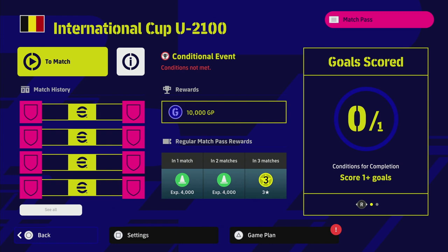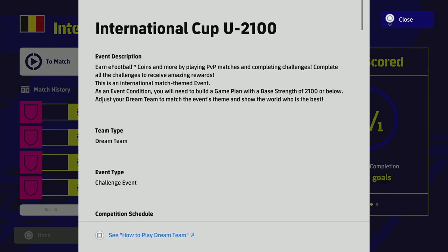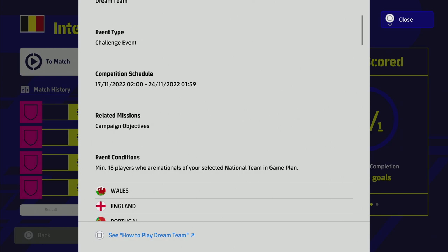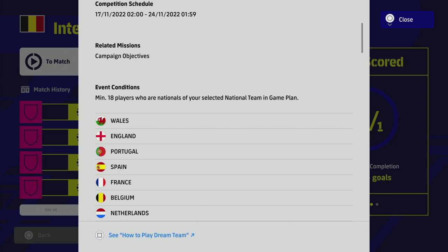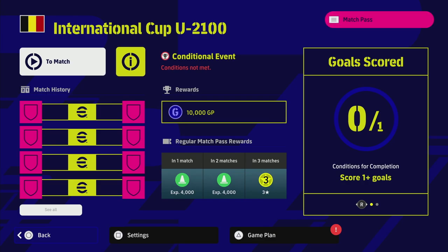There are a couple of things you need to do before you're actually able to play matches. If you try to go into a match it says: 'You need to fulfill this condition to play a match — register a minimum of 18 players whose nationality is Belgium, base strength 2100 or lower.' So you need a squad of 18 players with the same nationality — one nationality, not a mixture. It needs to be 18 Welsh players, 18 players from England, 18 from Portugal — whichever nation you choose.